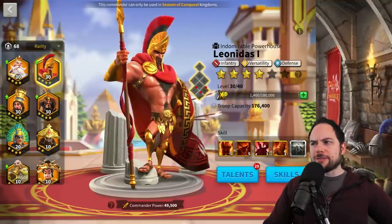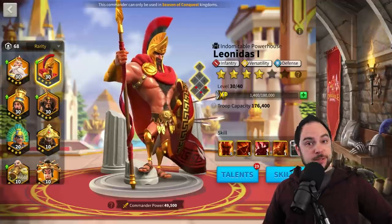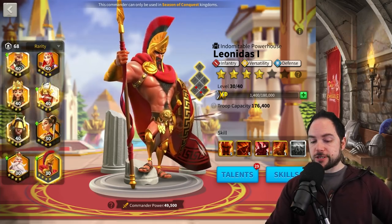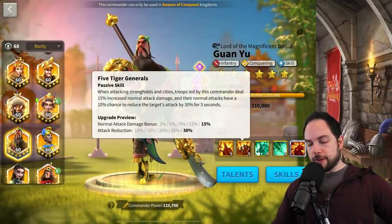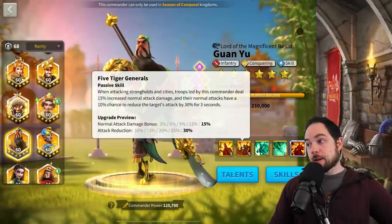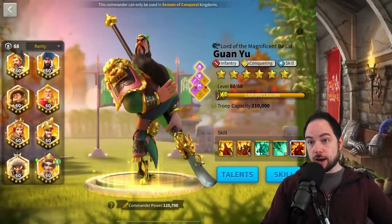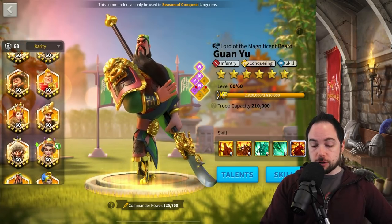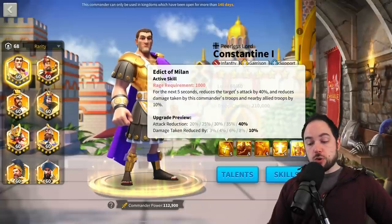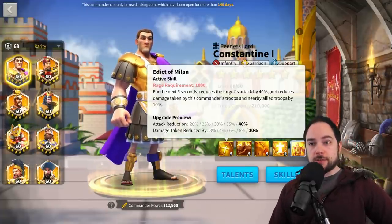We really need to be talking about what the legendary commander investment order should be for new players. There's an argument that a player should strive to get a 5-1-5-5 Guan Yu — skipping the garrison-related skill — and pair with a 5-5-1-1 Leonidas. That pair is magical. You could also put Leonidas as a secondary to a Richard I, who also made the list. You could theoretically pair with Constantine as well, leaning into infantry synergies. Constantine applies an attack reduction to at least one target, so although Leonidas' AoE damage won't be boosted on every target, you'll get a nice boost on the primary focus target.